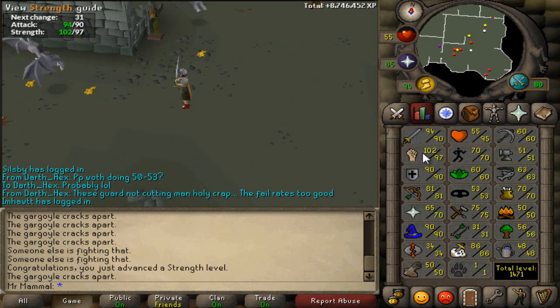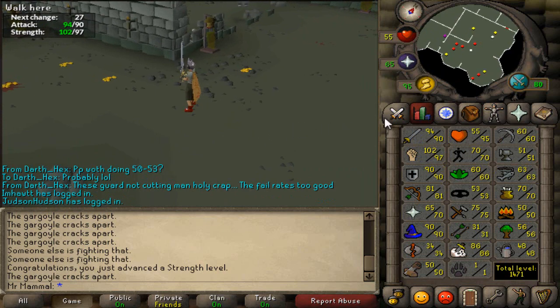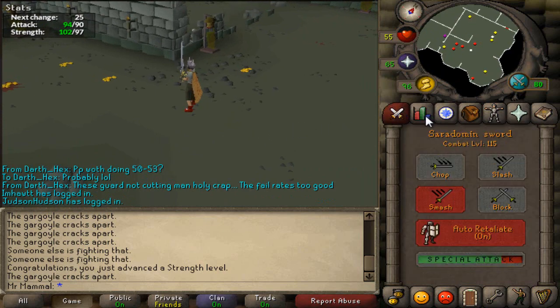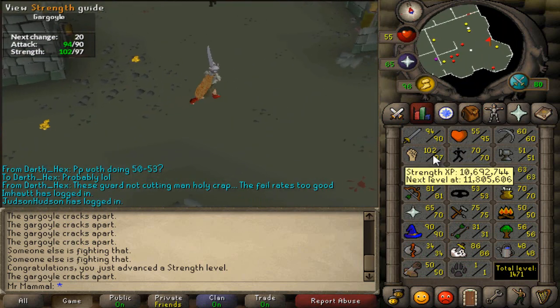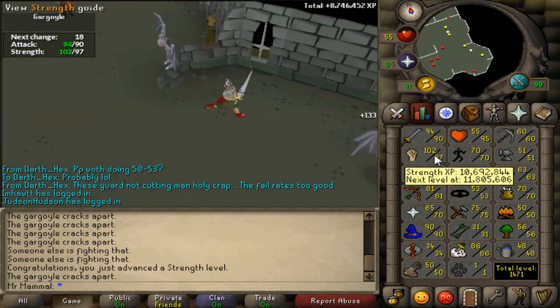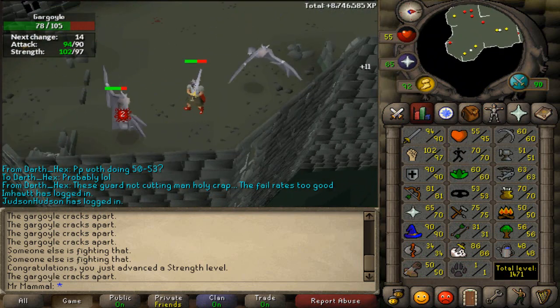Alrighty guys, let's advance a strength level. We are now 97 strength, and I do believe we got our combat up. Nope, never mind. Just kidding. We will remain at 115 combat for a while, but that's okay. Anyway guys, there is 97 strength. That is quite cool. Very nice. We only have two more to go until 99.